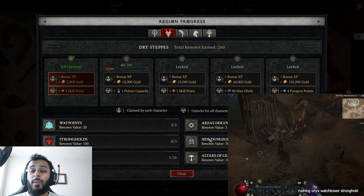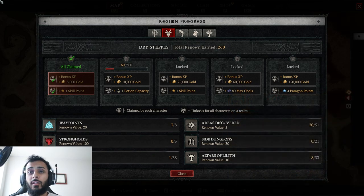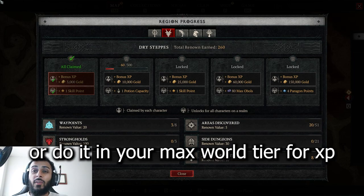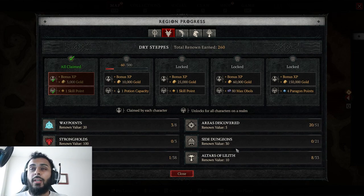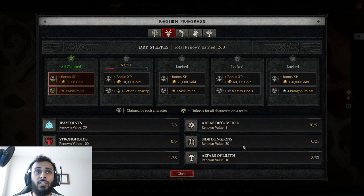Next up is side dungeons. This is something you can actually split with other people. A lot of people do it in World Tier 1 with a party where they split up and each do a different dungeon — you don't have to be in the same dungeon to get the completion for it. So if four people are completing dungeons at the same speed, you'll get four dungeons done in the time it would take to do one solo. Definitely the best way to get the side dungeon renown — 30 points per dungeon, so you can finish up with 630 renown just from that.